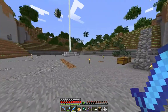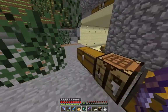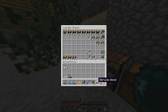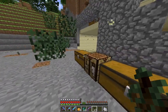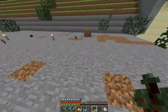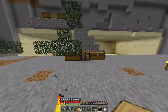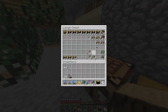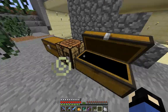Hey guys, what's going on? J-Piz back and today is a big big day. I'm just collecting resources for the big day. Got my sandstone ready, got most of my wood. My main materials are dark wood and sandstone, but I'm not sure how many stairs and slabs I need because I wasn't in creative when I built it.